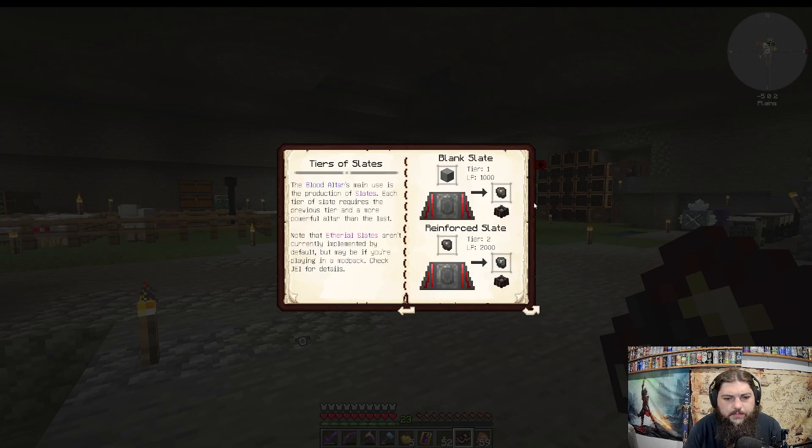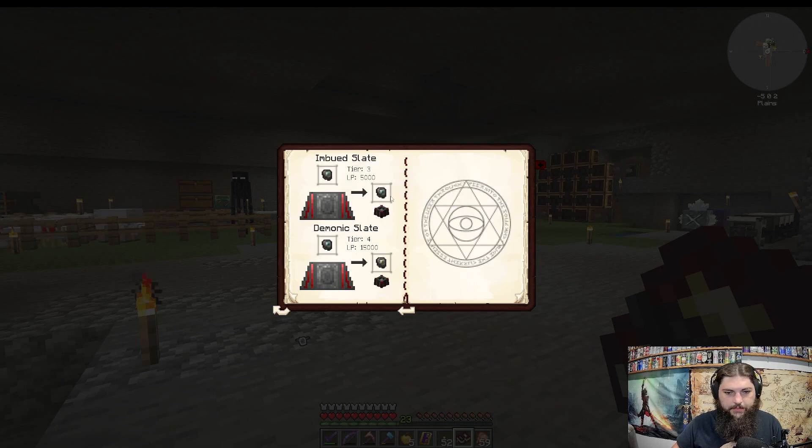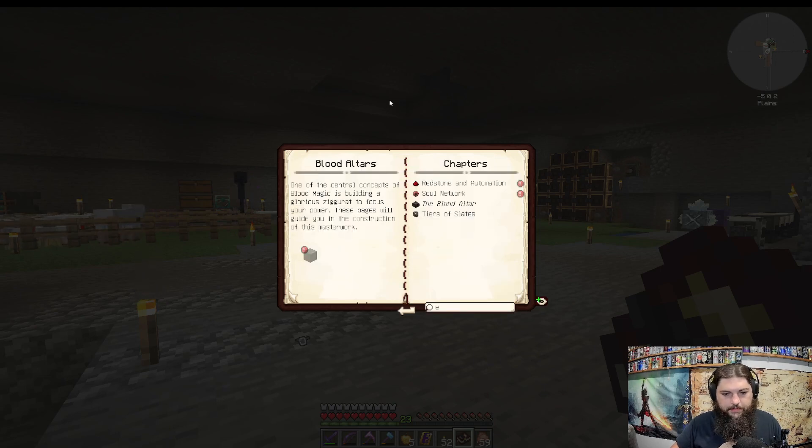Tears of slate — the blood altar's main use is the production of slates. Each tier requires a previous tier and a more powerful altar than the last. Note the ethereal slates aren't currently implemented, but maybe if you're playing in a mod pack check JEI for details. So we're taking stone on the blood altar and making blank slate, blank slate to make a reinforced slate, and then we can reinforce to imbued. So I think the gist of it — let's go make an area.